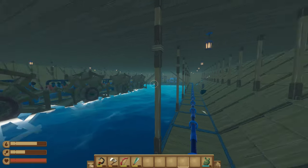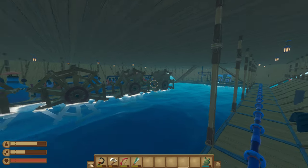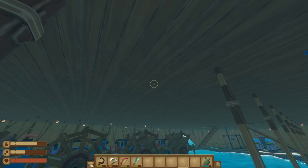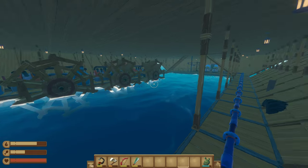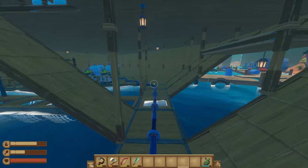To get wide open spaces, basically you have to build supports in the middle, then build triangle pieces for the floor, and then you can destroy the supports. Goes through a lot of axes.